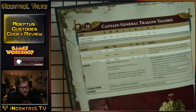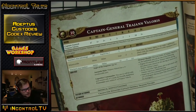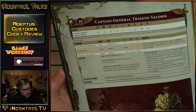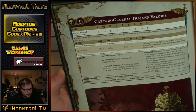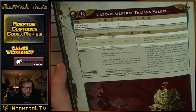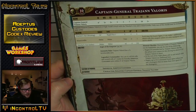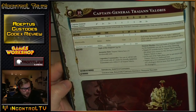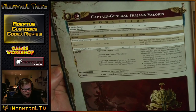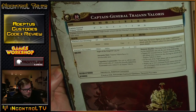The unit diversity is rather shallow but exciting. Captain General Trajann Valoris is the only named character in the entire Codex. His statline is Move 6, Weapon Skill 2, Ballistic Skill 2, Strength 5, Toughness 5, Wounds 7, Attacks 5, Leadership 10, Save 2+. That save of 2+ and weapon/ballistic skill of 2 are standard across Custodians, going up from there depending on how cool they are.